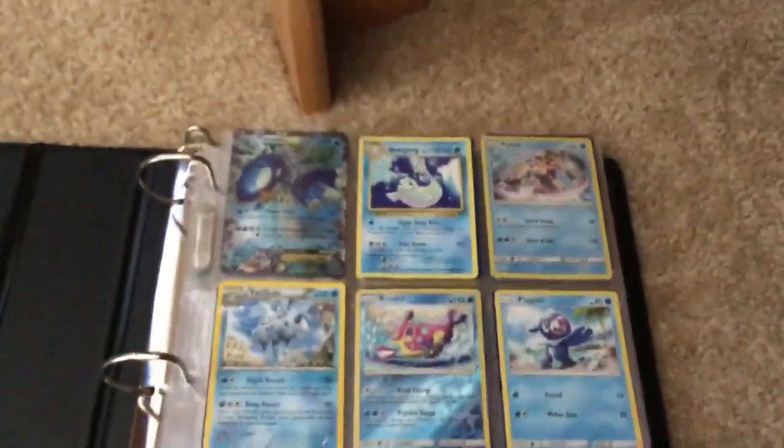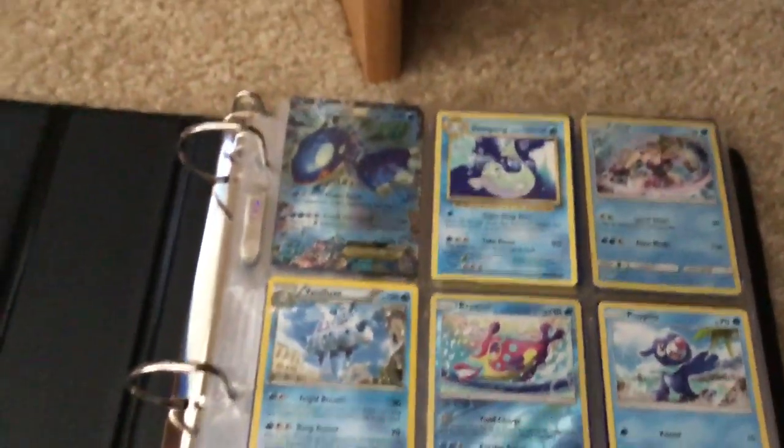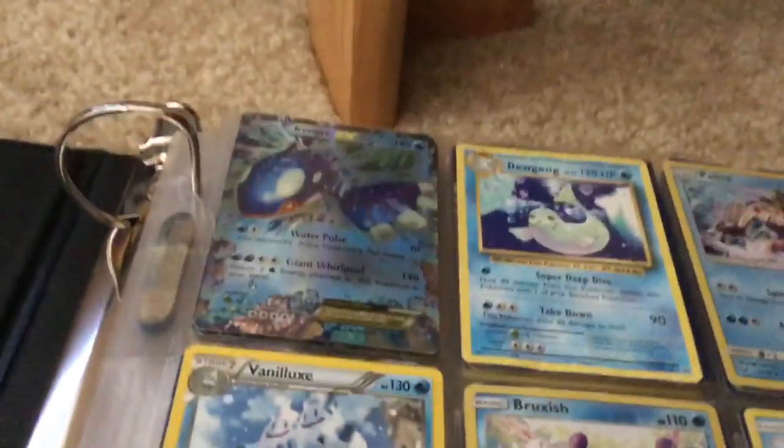So first, I'm showing them by type. This is water type. This is Kyogre EX. He has Water Pulse which does 30 attack, and Giant Whirlpool does 140.